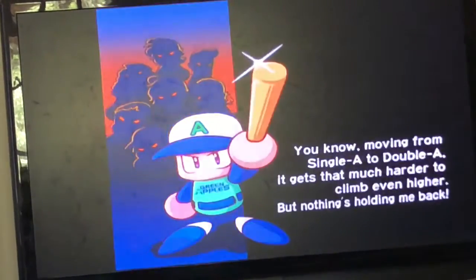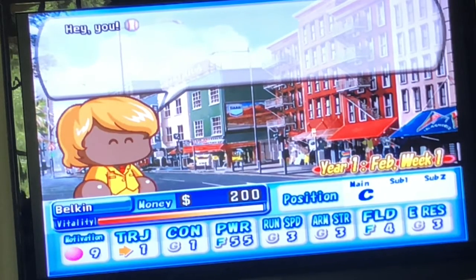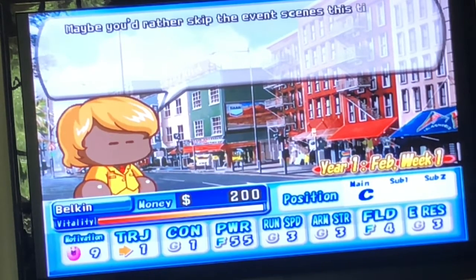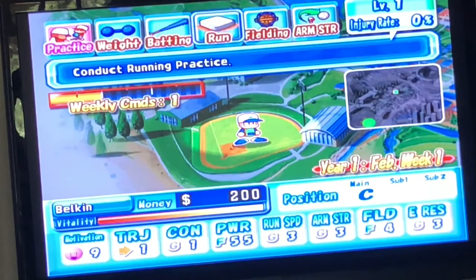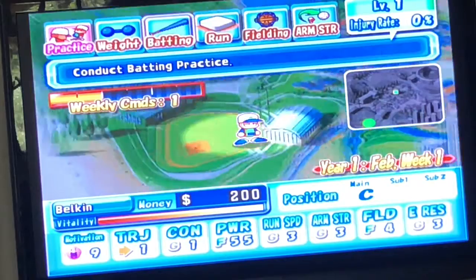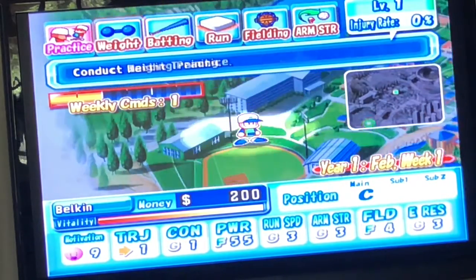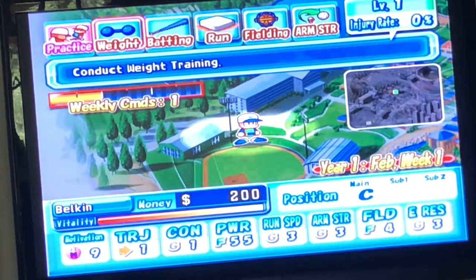Here we go — I've already seen this intro like a thousand times so I'm gonna get through this. Our stats are okay; if you look at the bottom that's where it tells you. So basically what you do is you practice and try to get your stats at the bottom up — contact, trajectory, that kind of thing — and then you play games over time.